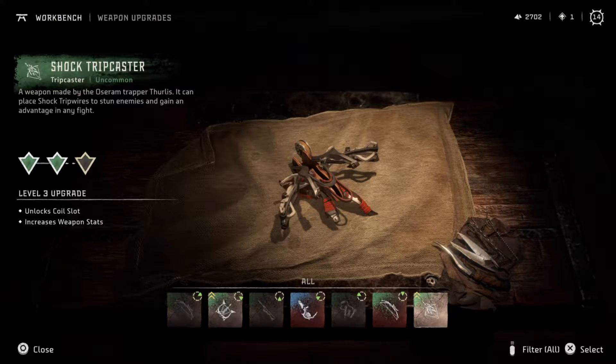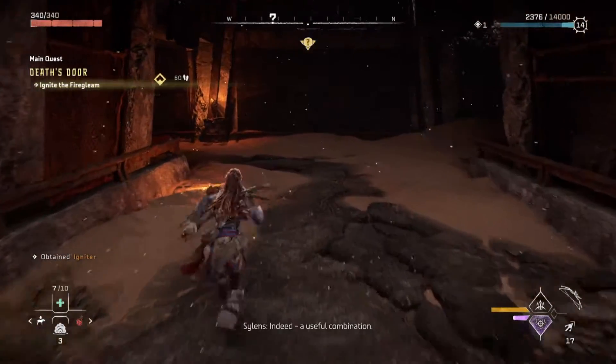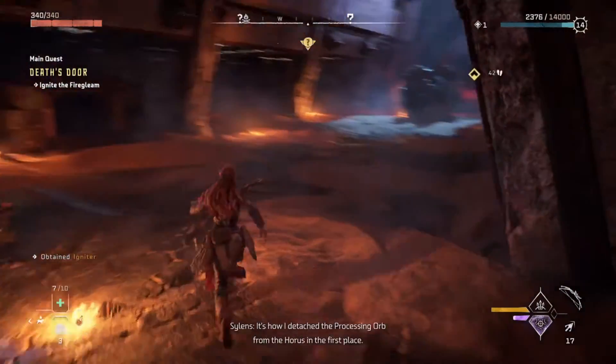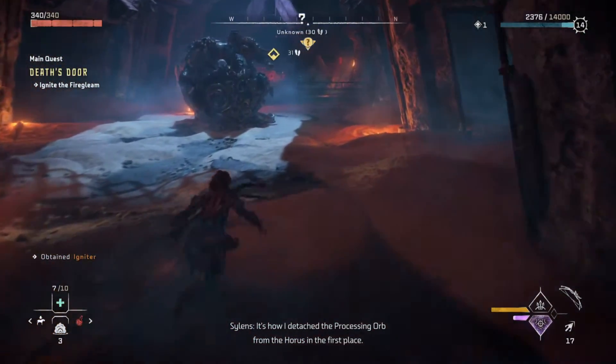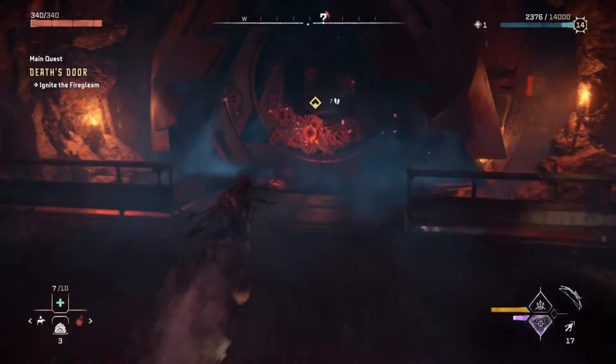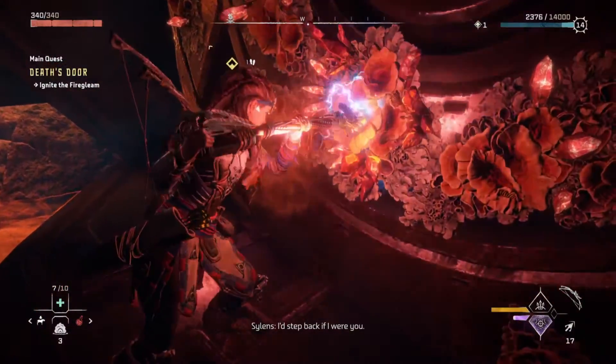I don't care about your trip caster. Should be able to use this to blow up that fire gleam now. Indeed. A useful combination. It's how I detached the processing mold from the horse in the first place. Great. Interesting.